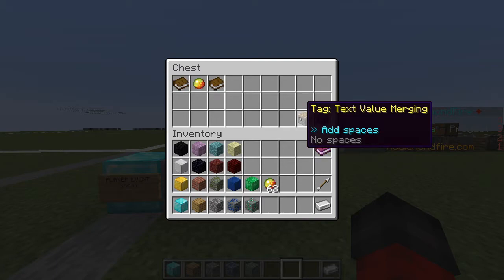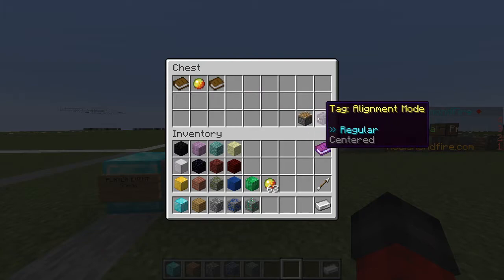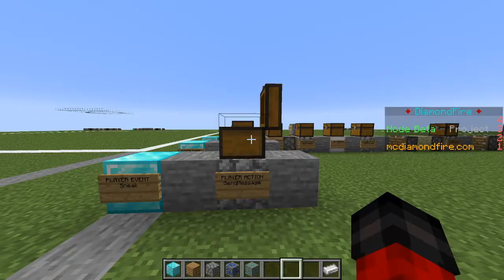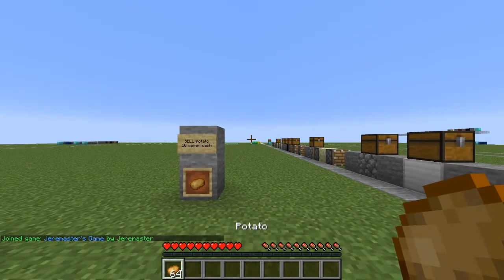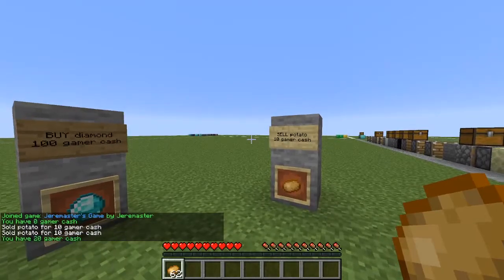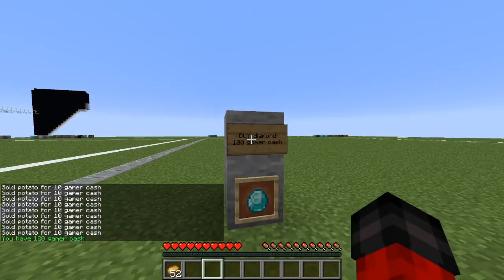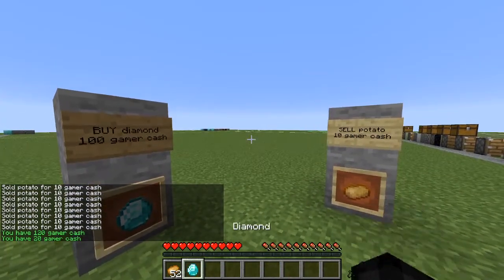On text value merging, we want to add spaces so there are spaces between the text items so it looks nice. Now if we play the game and hit sneak, we see 'You have 0 gamer cash.' If we sell a couple potatoes, we now have 20. We can sell some more — now we're up to 120. We're going to purchase a diamond, and now we are back down to 20. And that is a simple shop system.